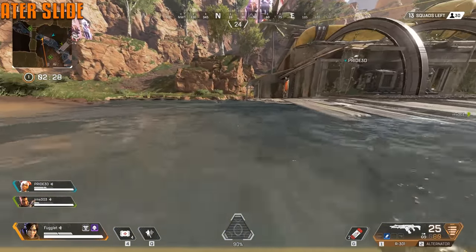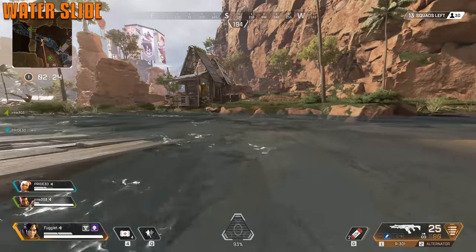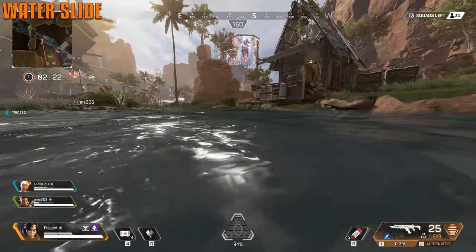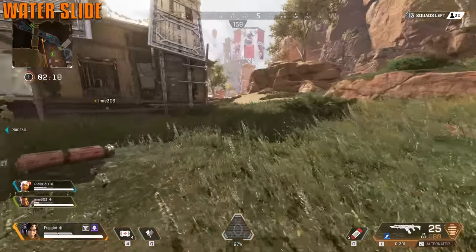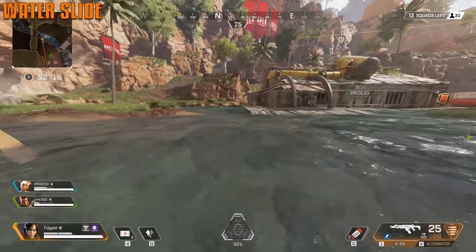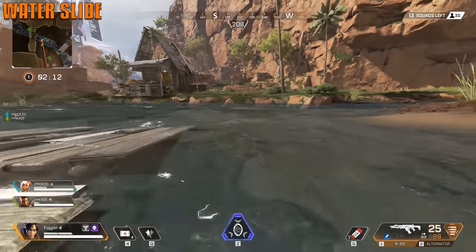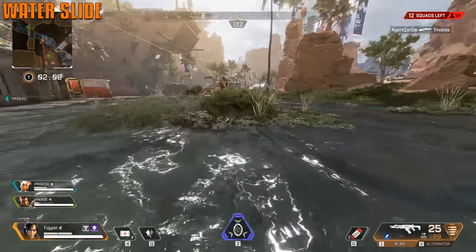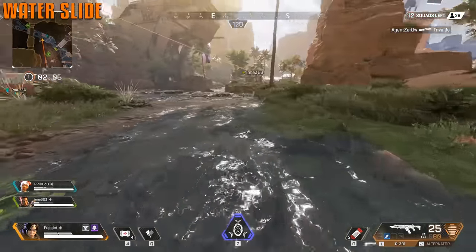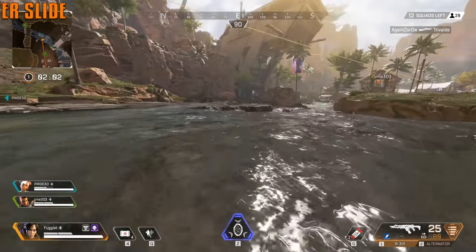Sliding in water is super slow, but if you start from a grass hill or rock and slide into the water, you go at full speed regardless of being in the water. It's just normal speed. But if you start your slide in the water, you will get punished. Bonus tip: you can slide and then heal too, meaning you'll go super fast while healing — sort of like bunny hopping and healing. Movement is key.